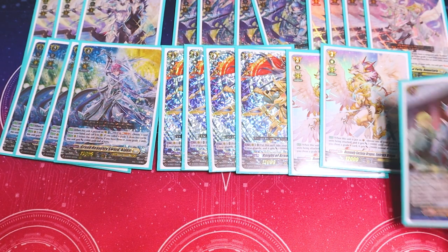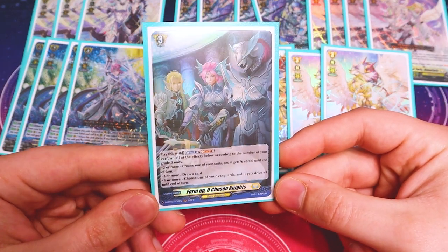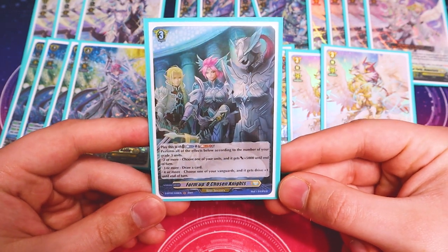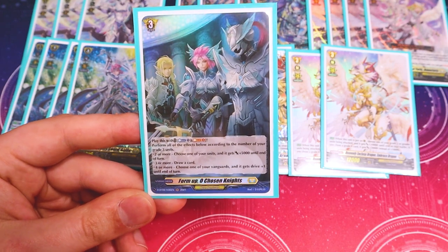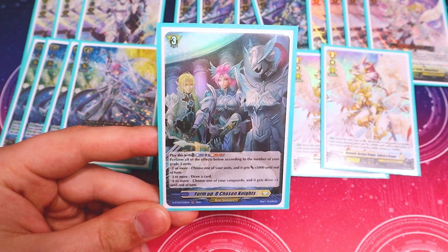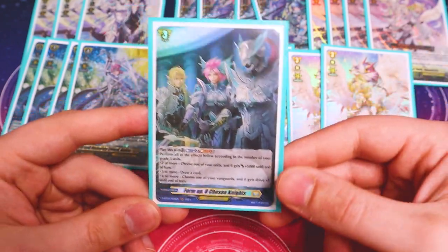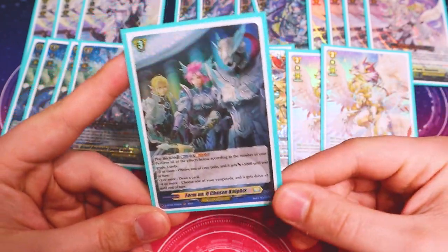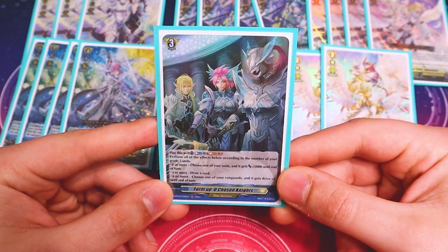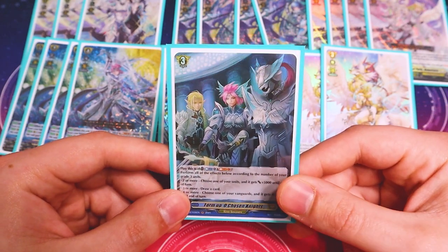Lastly, I'm running one copy of the order, which is Form Up of Chosen Knights. What this does is you Bless one. Based on the number of grade threes on your board — if you have two or more, something gets 5k; three or more, you draw a card; four or more, your Vanguard gets an extra drive. So this means your Bastion Prime, which has triple drive, can have quad drive, which can be really impactful considering this is a game that's very trigger reliant. I'm running just one because we do have a lot of stuff that kind of blasts in the deck, but it's just a really good helpful push when you're trying to maybe get some triggers or get those skills off for those drive checks.